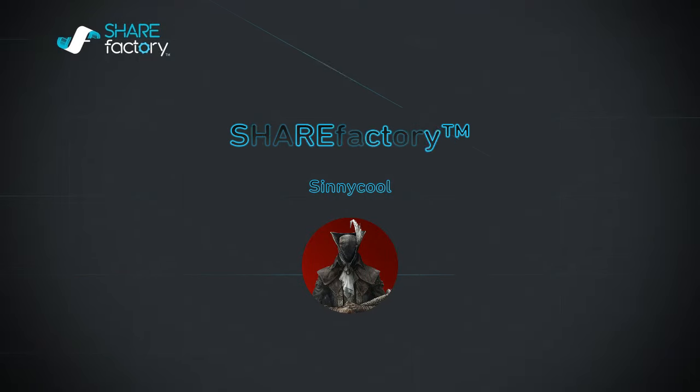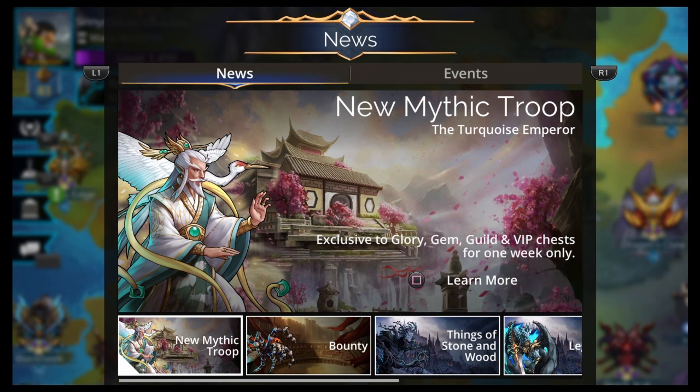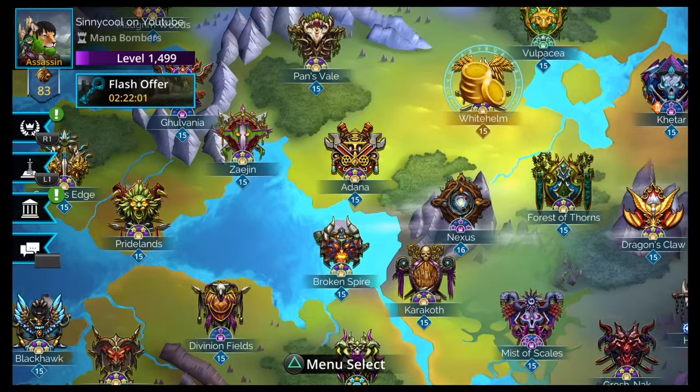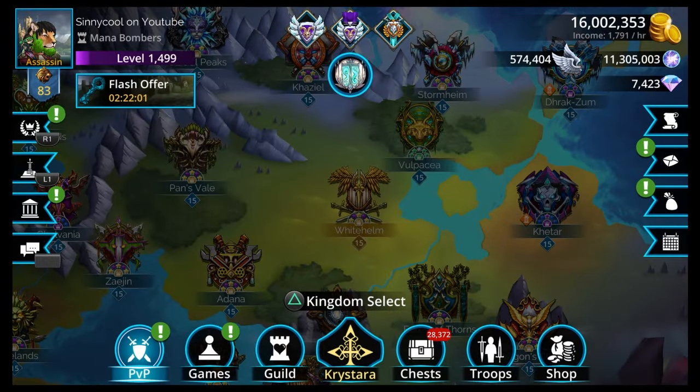Hey, what up everyone? I'm CineCool and this is Gems of War. Today we have a new mythic troop, the Turquoise Emperor, for October. So we're going to do a key opening and make a team for this new mythic troop. Let's go check it out.